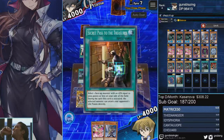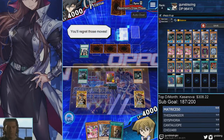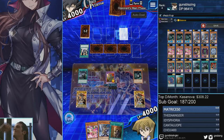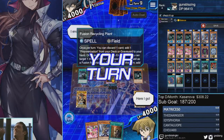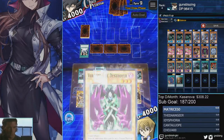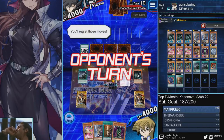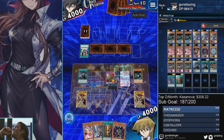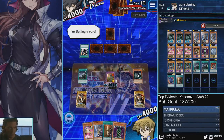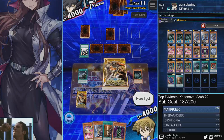The dragons in this deck, such as Mirage Dragon and Blue-Eyes, you can simply replace with any dragons you want — doesn't really matter. Fusion Recycling Plant you don't need to run either; just run Polymerization or Fusion Sage. But if you're running Fusion Sage, make sure you have at least two Polys. You can also run Fusion Gate if you want.